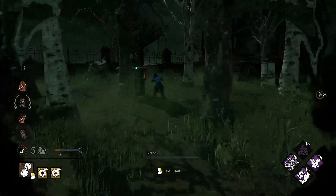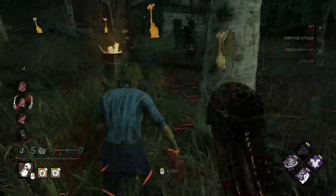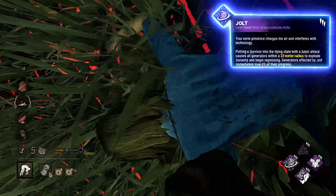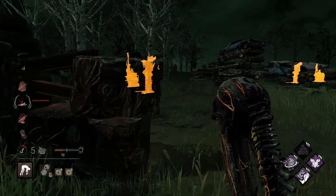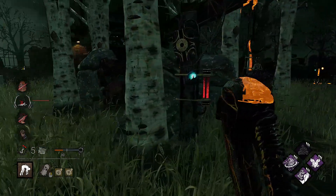So we have information to find survivors and something to slow them down. What's next? Let's slow down gens. Jolt is an awesome perk because kicking gens is actually a waste of time. With Jolt, if you down a survivor near gens, it will kick all gens in the area for you — an awesome slowdown perk.